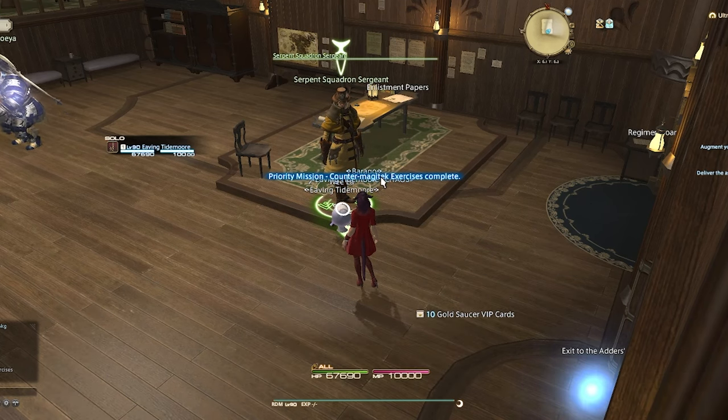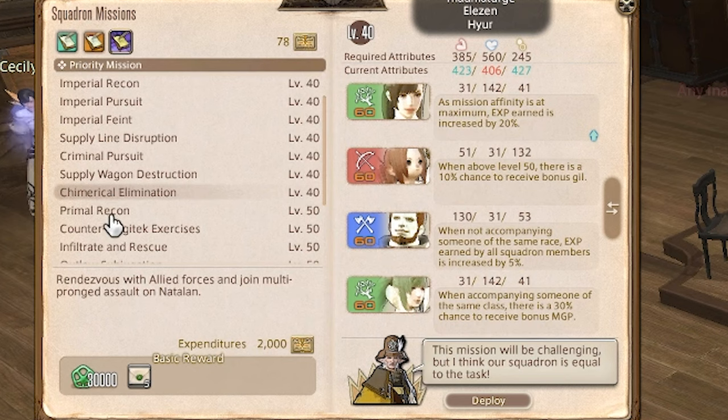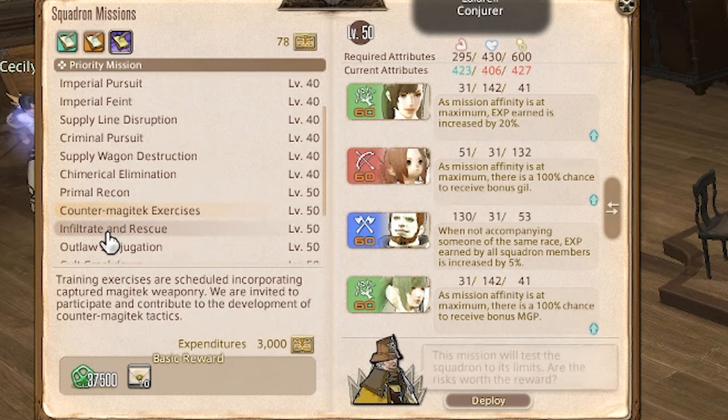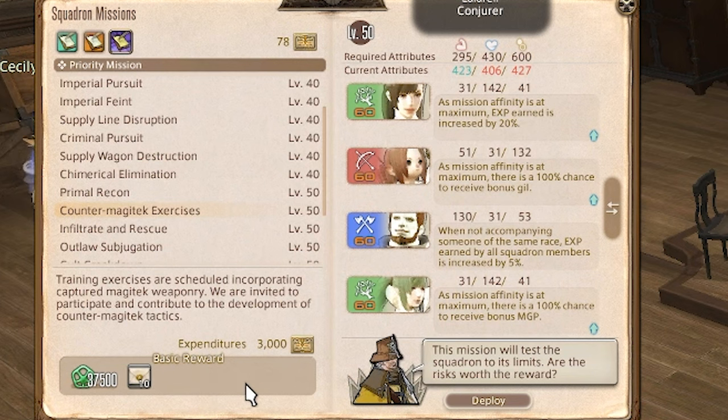The first thing you'll need is a Gold Saucer VIP card, which you can get from doing the level 45 or 50 squadron missions for your grand company. This will give you a 15% MGP buff that lasts for two hours. If you don't have squadron missions unlocked, you can also use the FC buff for 10% MGP — sadly that doesn't stack. Or just do a few extra gates to get the MGP you'll need.